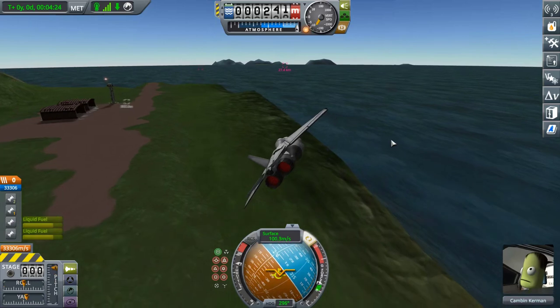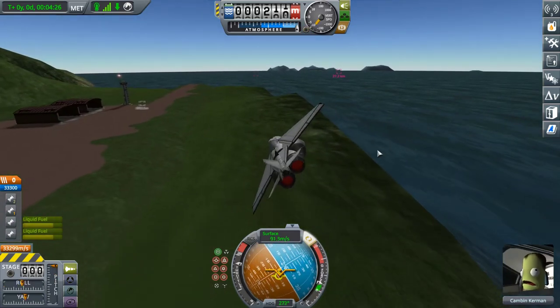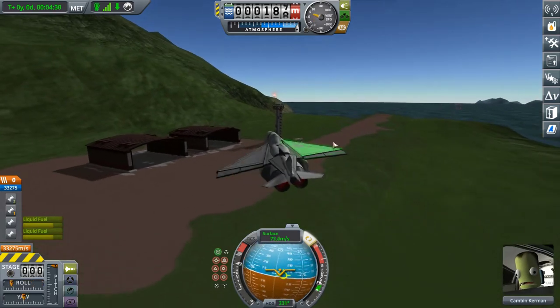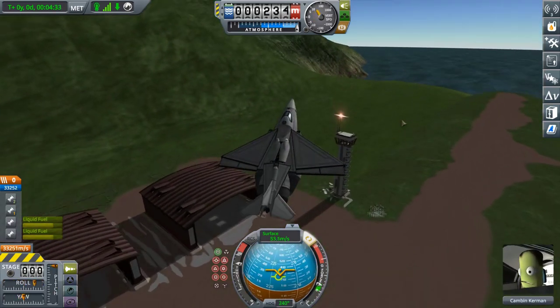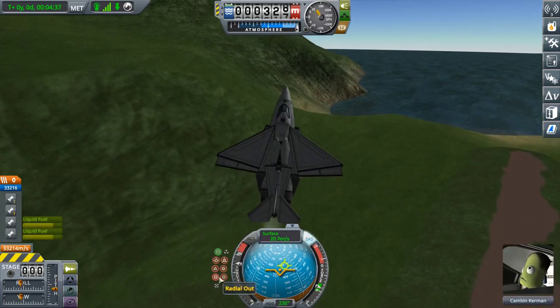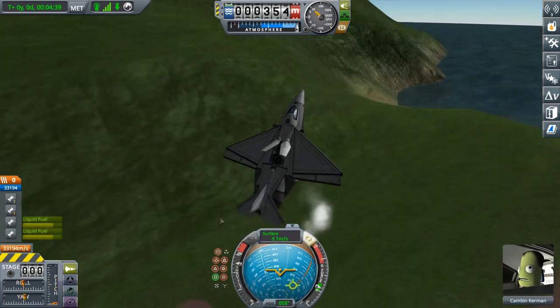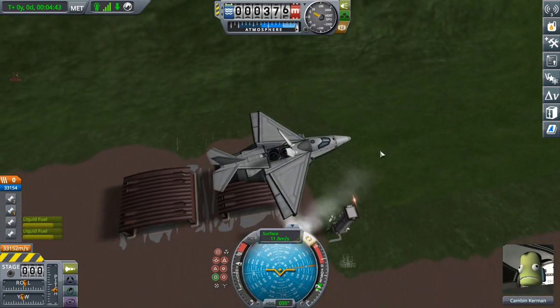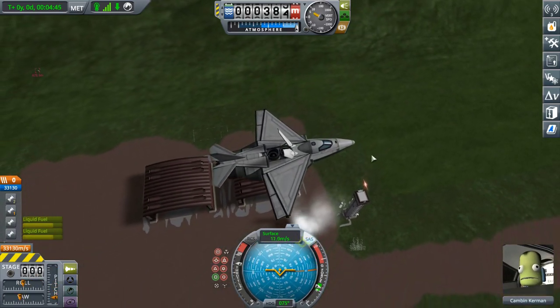I'm going to slow down a bunch here, fire up my VTOL engines, then we're going to basically stall. I'm going to get going as slowly as I can before hitting two and radial out. That was perfect — and now I'm in hover mode.